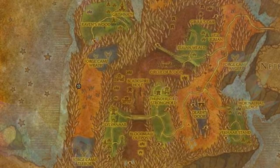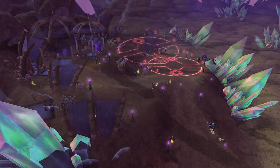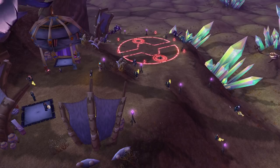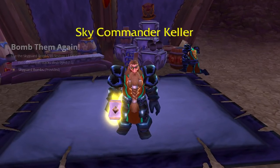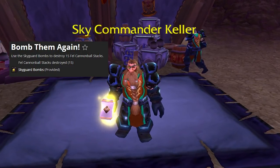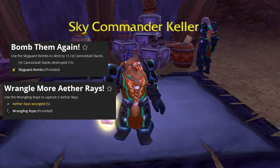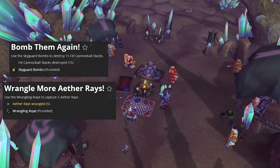There are two additional Sha'tari Skyguard daily quests located at Skyguard Outpost in Blade's Edge Mountains. These dailies give rep to both Ogri'la and the Sha'tari Skyguard. Bomb Them Again gives 500 rep with both Ogri'la and the Sha'tari Skyguard, and Wrangle More Aether Rays gives 350 rep for both factions.